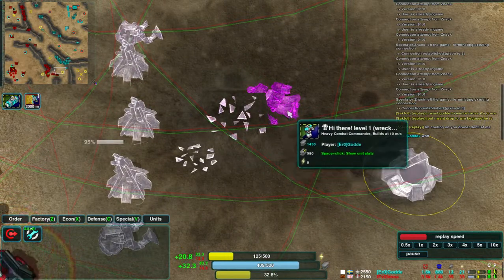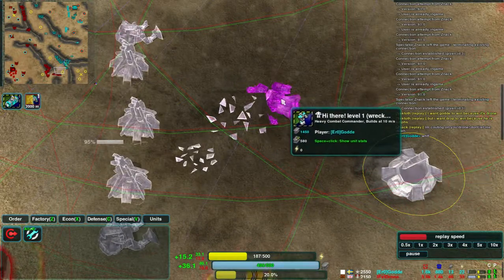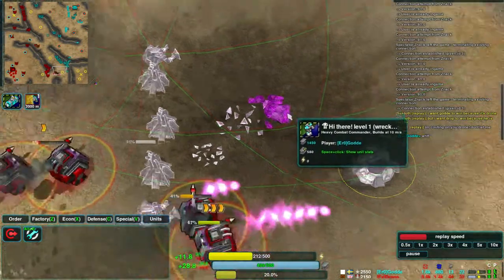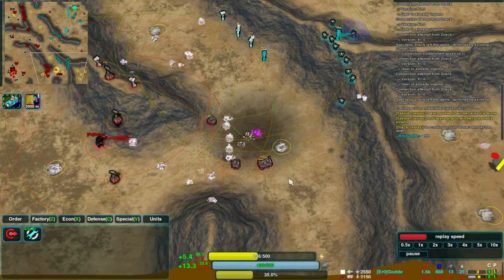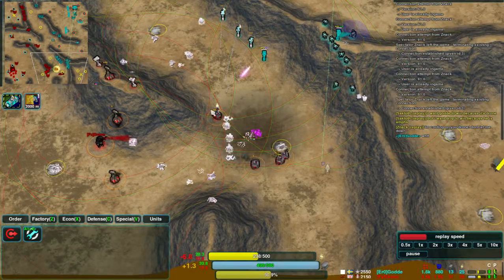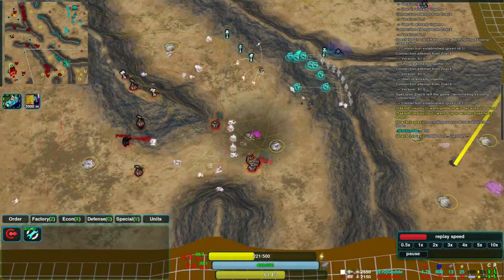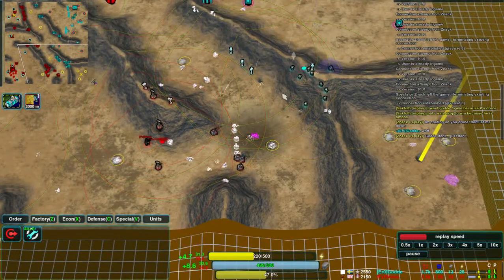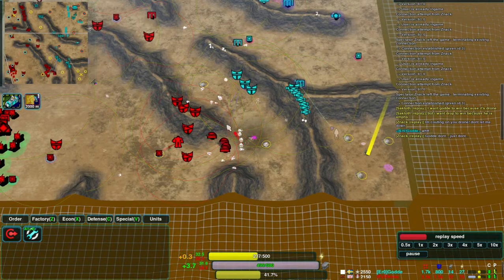It looks like Guard's commander is down there — you can see it's very purple, representing the huge amount of metal in it. That's 580 you can get. This is giving Drone a chance to push forwards, but he's still got to get past this line of defenders, and he's got to worry about these bandits around here before he can push out from this line. But that's certainly been a big win for him — a huge cost for Guard.